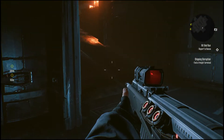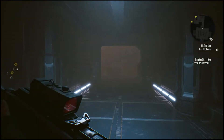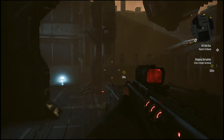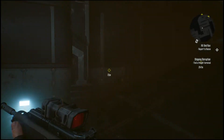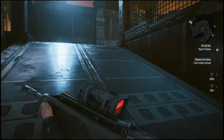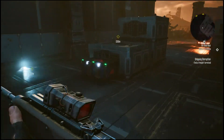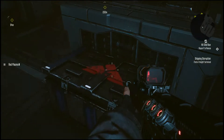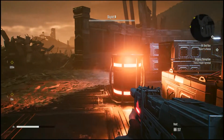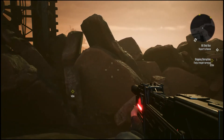I can just go through here since I already took down the terminators. Shipping disruption — find a freight terminal. Heading around, report to Reese. So there are two objectives. Let me get a clear path here. Oh, I didn't see this one — red plasma cells, I'll take it. I'm gonna start with my plasma gun.